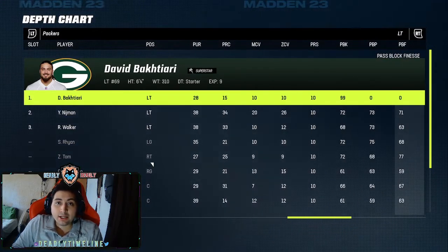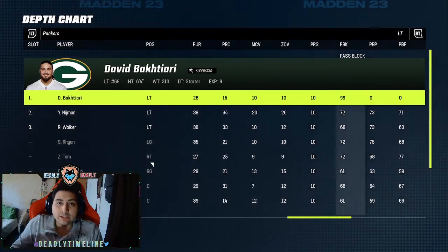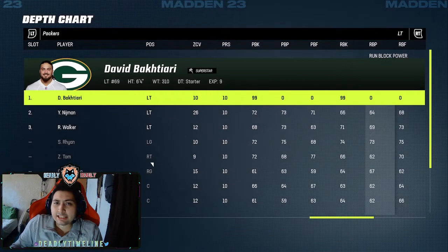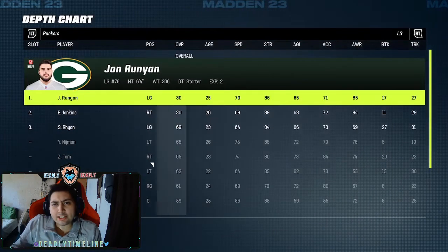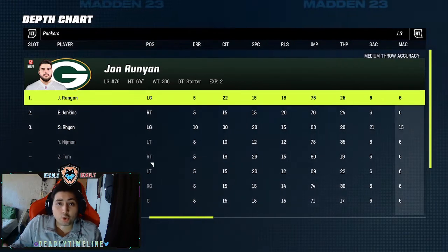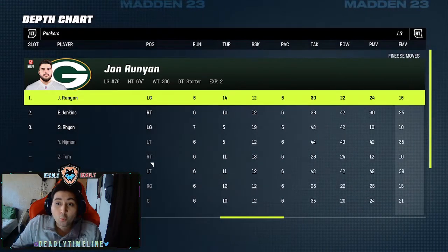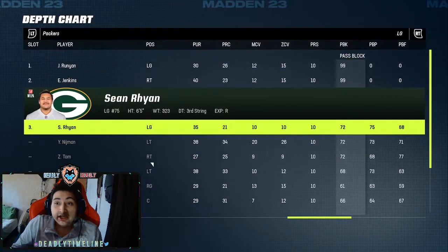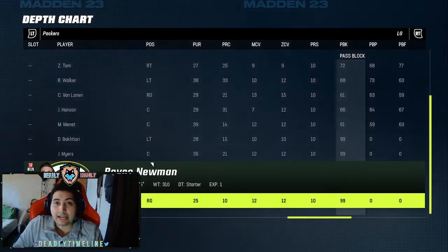Most people don't tend to do this testing until later on in the year, like towards the end. No one really tends to care that much. But I want to do it right now to see if this gets attention, or just so you guys have an idea when you're building your Ultimate Team or playing franchise — so you know what stat matters and what stat doesn't matter. The first testing we're going to be doing is the pass blocking and run blocking attribute.